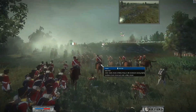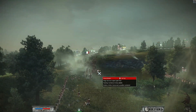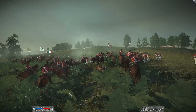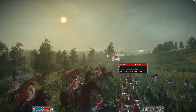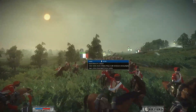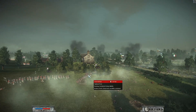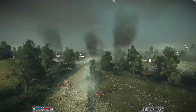France taking on and annihilating a unit of King's German Legion Light Foot. More French cavalry making their way further into Great Britain's lines, now taking on a unit of foot. Great Britain is falling back - these units are wavering and broken. Highland Foot making their way back.